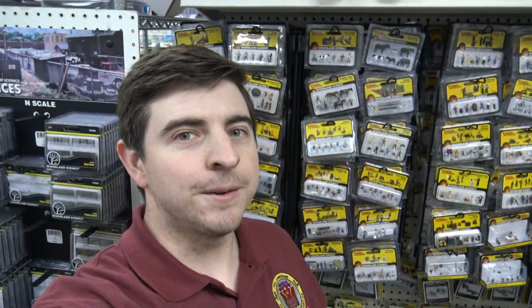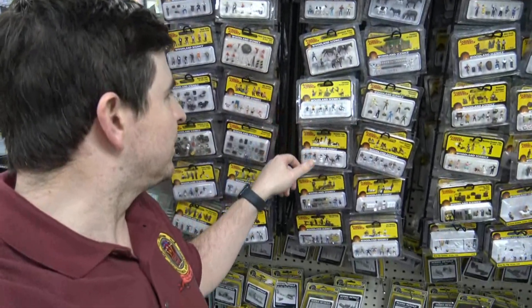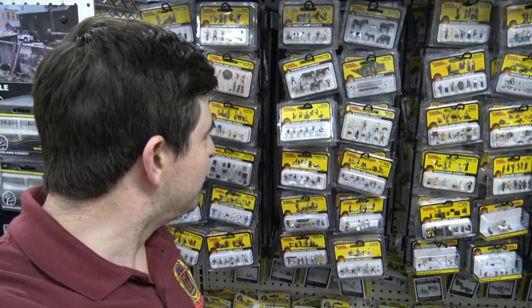I have a whole bunch of different people here in N-scale and HO. I have everything from horseback riders, I got children, I got uniformed travelers, I got football players. Check out this one from Woodland Scenics - this guy looks really real. Look - hey, stop that! It's a real-life Woodland Scenics Ken. You look expensive.